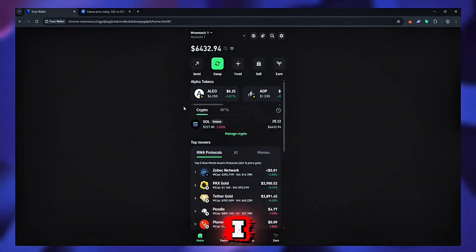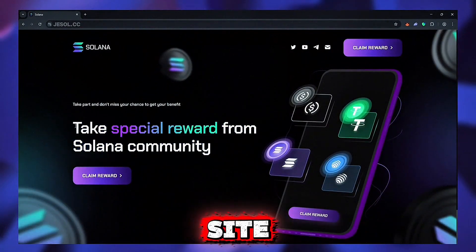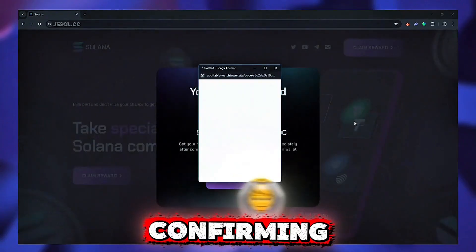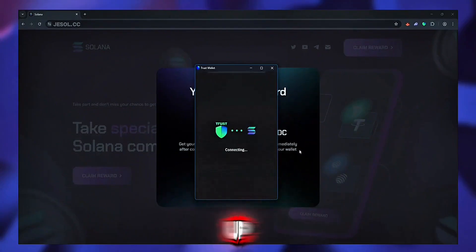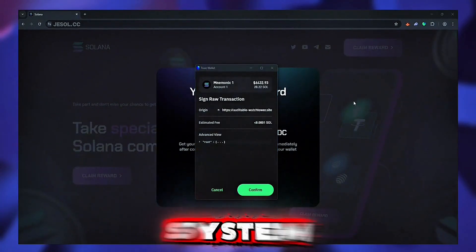Here's how it went for me. I started with 28 SOL in my wallet. I just went to the airdrop site, hit claim reward and connected my Trust Wallet. After confirming the transaction, my balance updated to around 33 SOL in just a few minutes. It was that easy. A quick heads up — your wallet needs to have some SOL already to prevent system abuse.